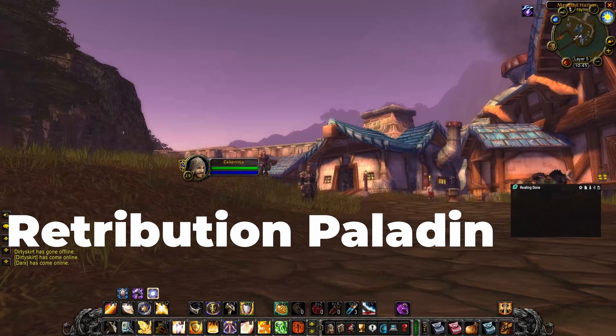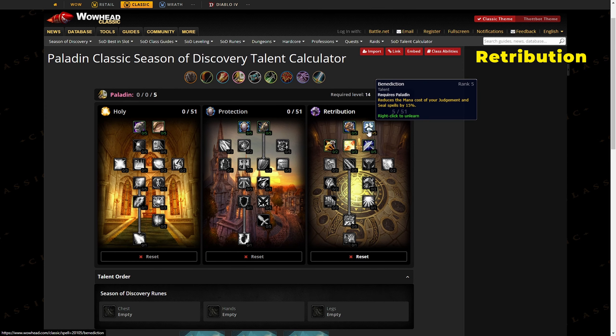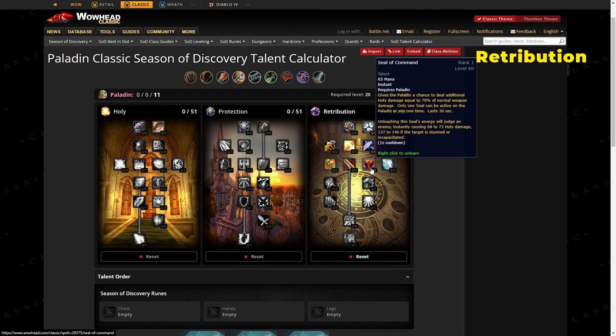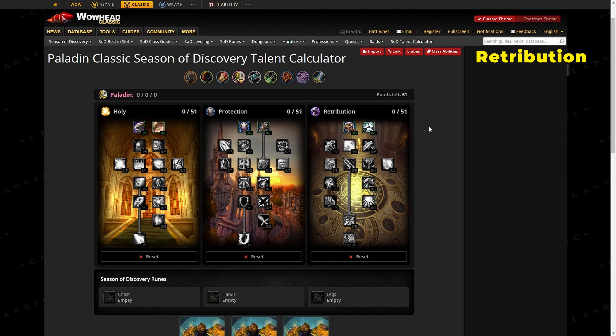Now we'll talk about individual specs, starting with ret paladins. For PvP talents, there are two builds. The first — more melee-focused for duels or melee-heavy enemy comps — uses five points in Benediction, five in Deflection, one in Seal of Command, and five in Divine Strength. A more rounded PvP build uses five points in Benediction, two in Improved Judgment, three in Deflection, one in Seal of Command, two in Pursuit of Justice, and three in Divine Strength — providing better sustain and the ability to catch ranged targets more easily.